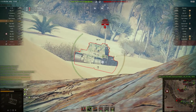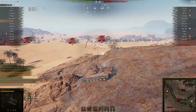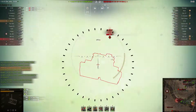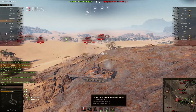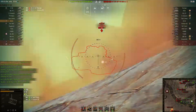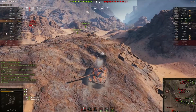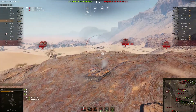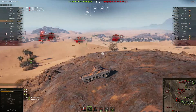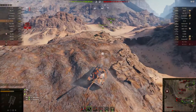You can see that the standard AP shells are not good enough to go through the Type 5 Heavy because they only have 258mm of penetration. The APCR shells with 315mm might be enough, and you can see we are able to go through his upper plate right there. Eight degrees of gun depression is decent enough — it's not too bad, but it's not the 10 or 9 degrees that the Leopard 1 or the Centurion Action X has.